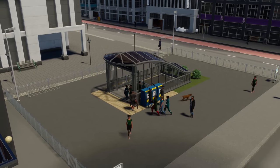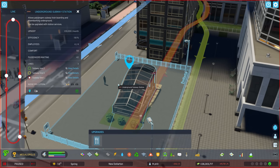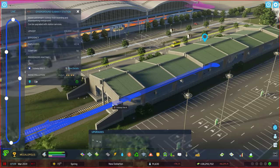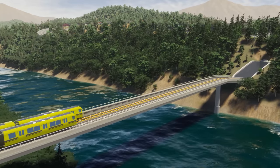Let's start with subways. They're fast, high capacity, and they take up very little room when they're underground. If they operate above ground, you can run them on elevated tracks so they don't get tangled up with road traffic.